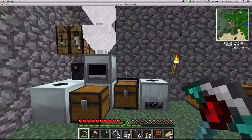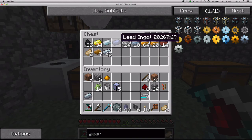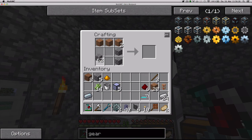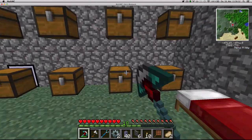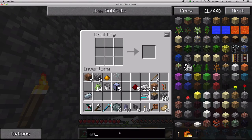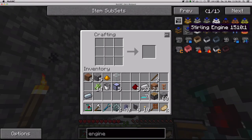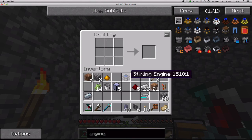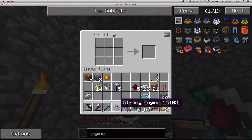Just need a piston now - cobalt wood, perfect. A piece of glass and three cobble. And of course, this means that if I keep using sterling engines I'm gonna need some automated way of getting wood, for which I have some ideas already.